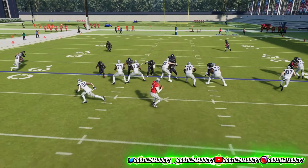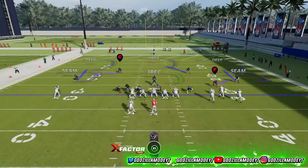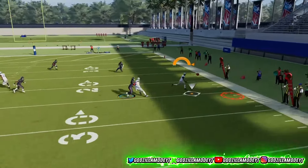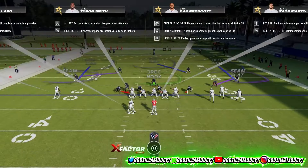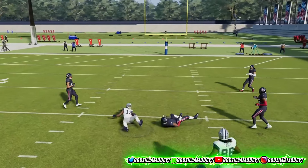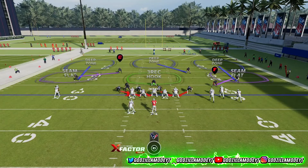Even though I hit the DT on accident, that guy still came in free. Let me run it one more time — pinch the line, RB guess pass, wait for the snap. The quarterback did have some time in the pocket, but that's because after the patch EA basically tried to make every blitz less consistent. The blitz isn't going to come in every play, which is why I say don't run it every play — but you have a high chance of it doing work.